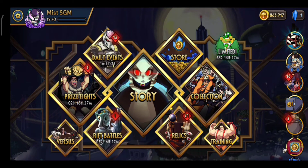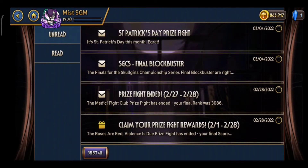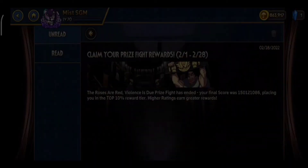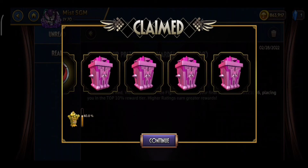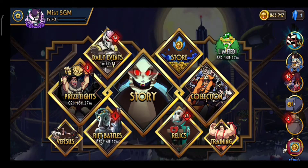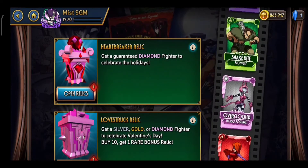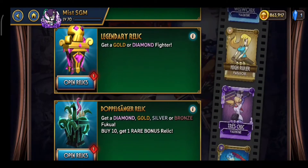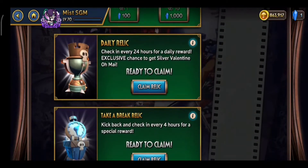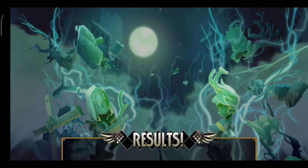Hello, what's going on? Welcome back to another Skullgirls Mobile video. Today we're gonna open up some relics. The Valentine's Price Fight is done, I'm claiming the gifts now and I got a Nomai. We're going to open up the Lovestruck relics, Heartbreaker relics, one legendary, and some other stuff I saved up so I can open all these relics in one video.